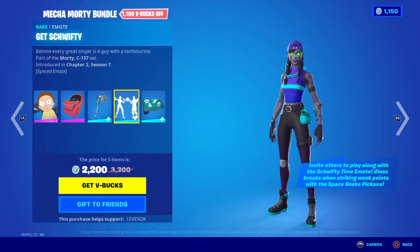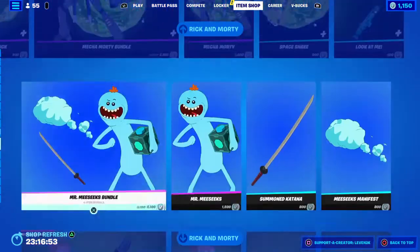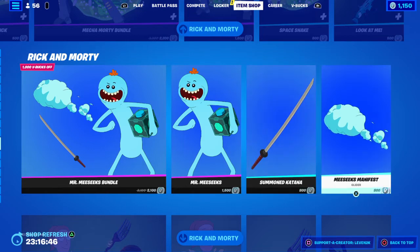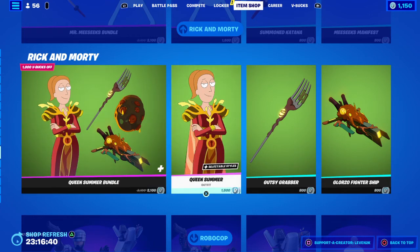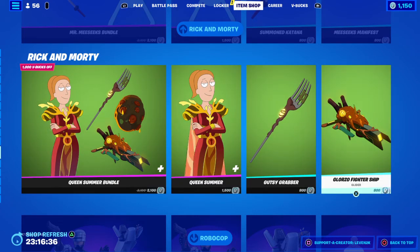Mecha Morty, the Skishwifty, the Mr. Meeseeks bundle: Mr. Meeseeks Summon Katana, the Meeseeks Manifest. Queen Summer bundle: Queen Summer, Gusty Grabber, and Glorizo Fightership.